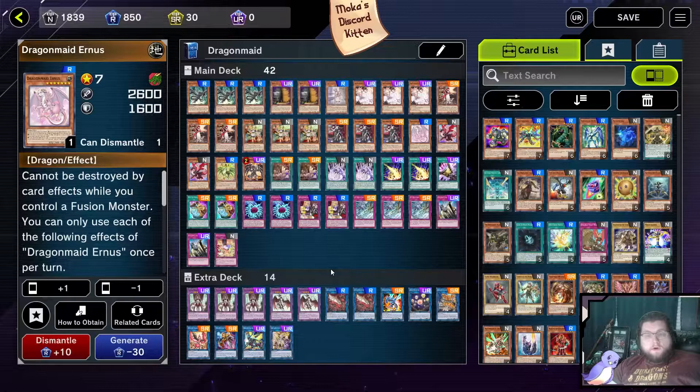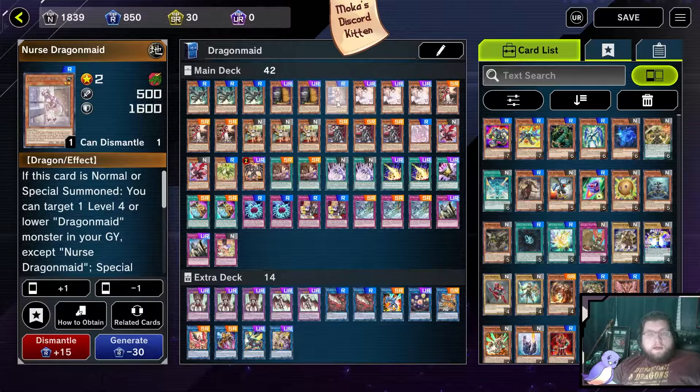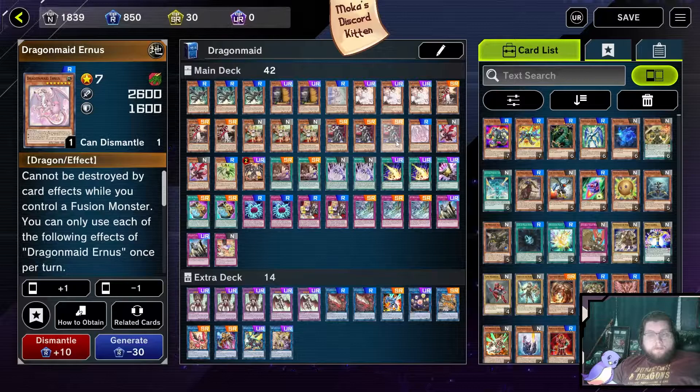As for the big Dragon Maids, we are only going to play a very limited amount of them — only four — because you really don't need that many of them, as you will not have them on the field very often. We are playing one Ernest, two Tink Hank, and one Lopar. Ernest is very important for the deck. She is the one we need in case Nurse is on the field, because she's the only one that can be summoned off of level 7.